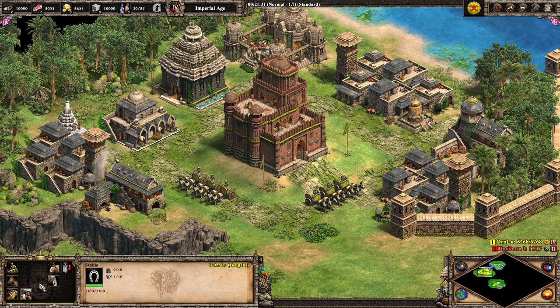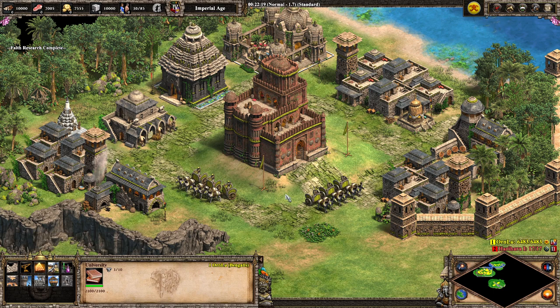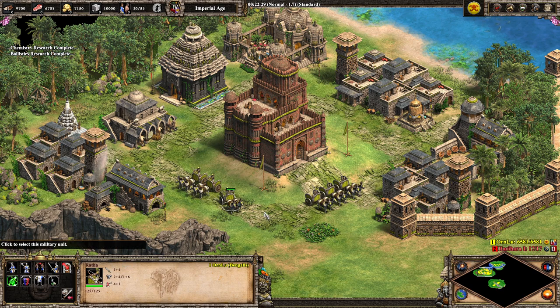Looking at other buildings: as you might imagine, they benefit from both Bloodlines and Husbandry, so HP improves and they move a bit faster. At the Monastery, they benefit from Faith — you can convert these guys as if they were Cav Archers. At the University, the ranged ones benefit from Ballistics and Chemistry, bumping up to 4 attack. Whereas the melee ones — benefiting from Forging, Iron Casting, and Blast Furnace — can get plus 4 attack just from the Blacksmith, unlike most other ranged units that need the University.